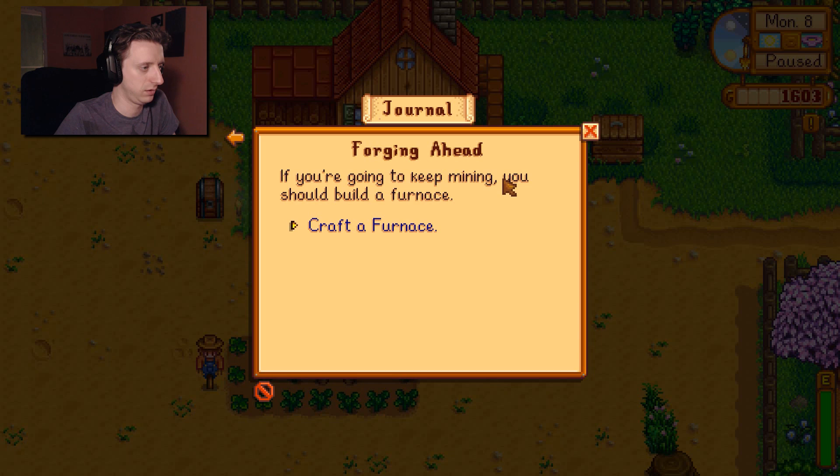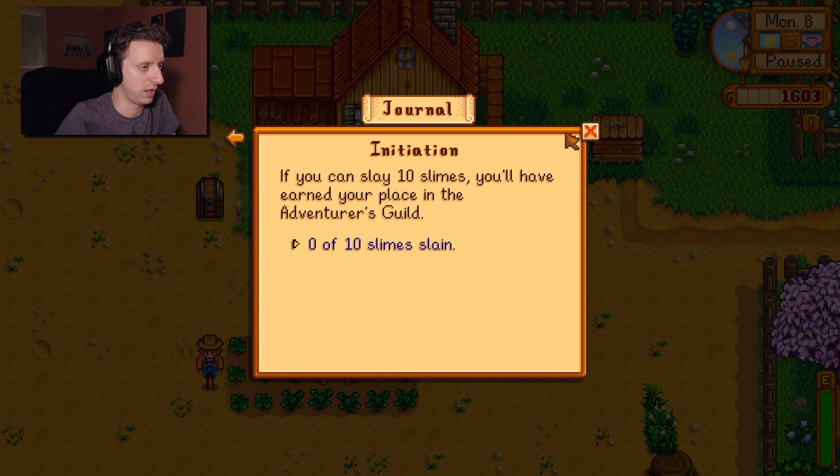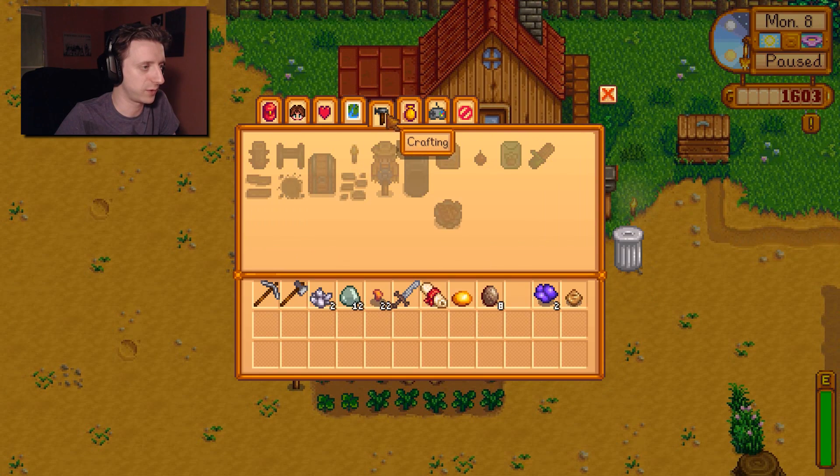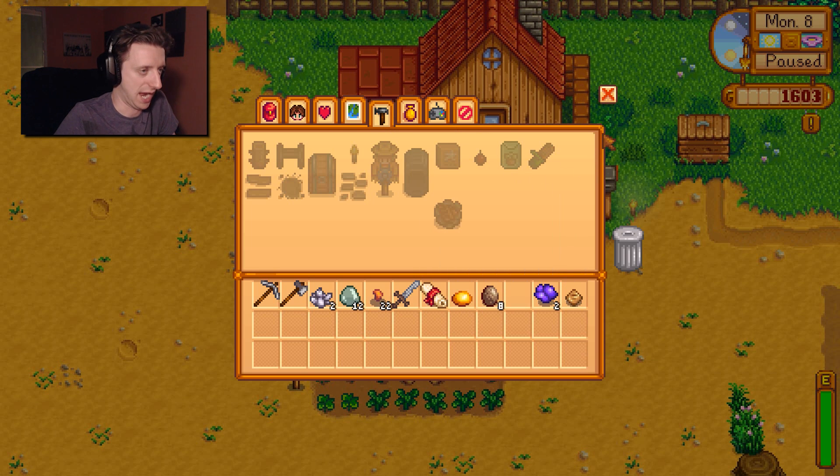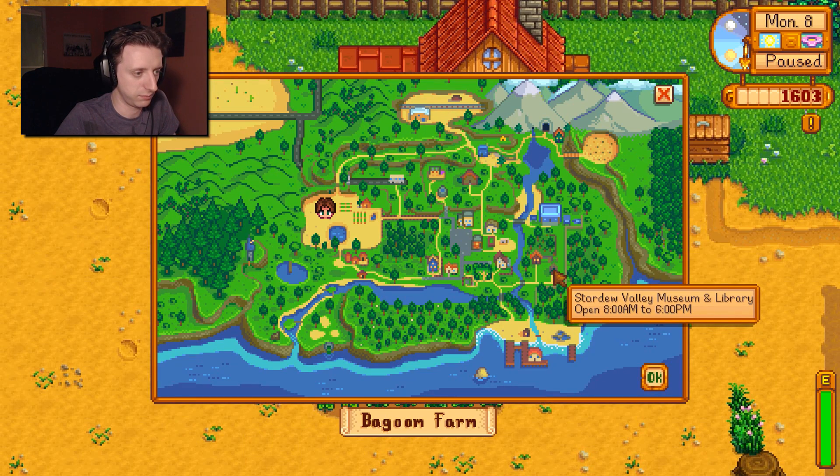Have I not already done that? Craft a furnace. Now I need to kill 10 more slimes. What do I need to make a furnace? 20 copper ore and a bunch of stone — I have those things.